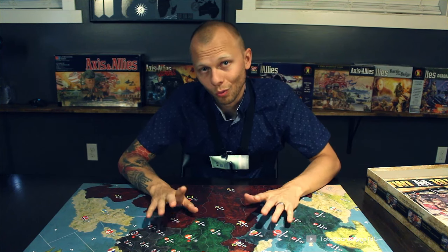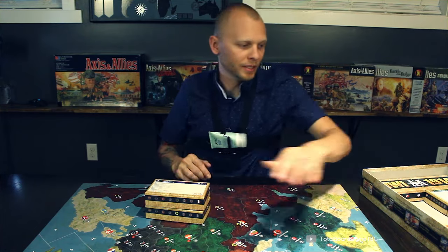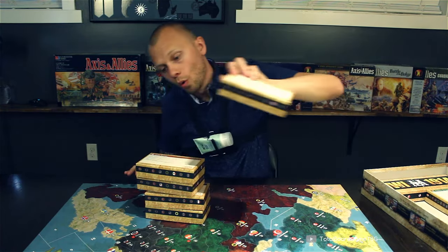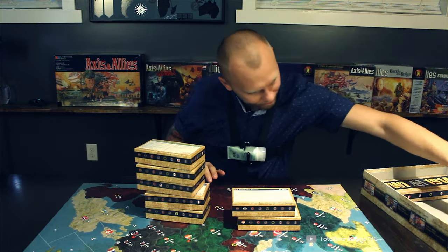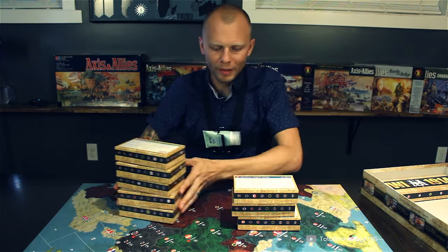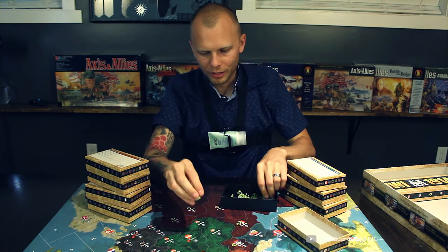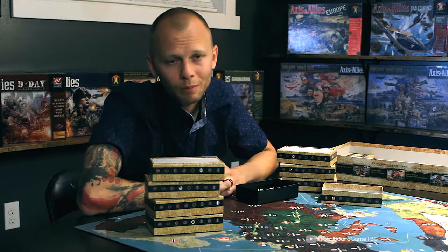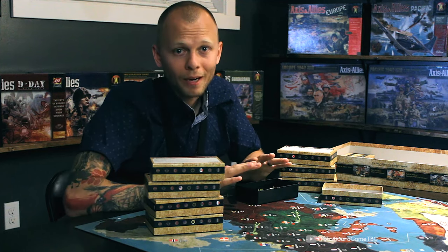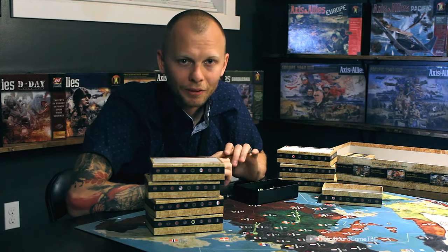In this game you are warring for victory in World War I. You can play as the Entente, which is the Allies, or you can play as the Central Powers. To win the game, all you have to do is take two capital cities from your enemies. That might sound easy — and it actually can be. You could expect an eight-hour game and it ends in three hours.